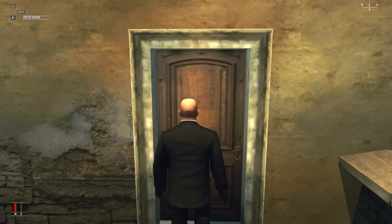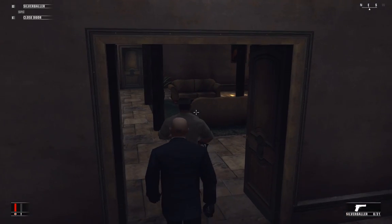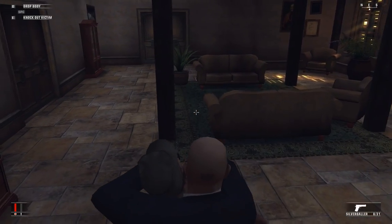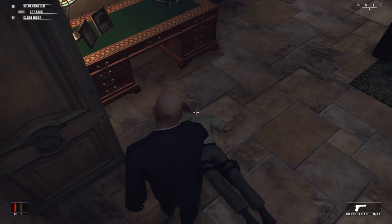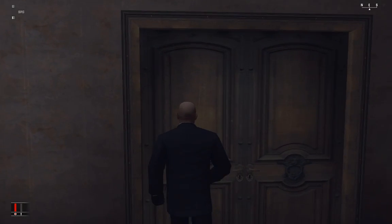This is another way you can sneak into the mansion; you don't have to kill anybody. I can't knock him out because the door's in the way. There we go — I had to move in order to get the knockout option.